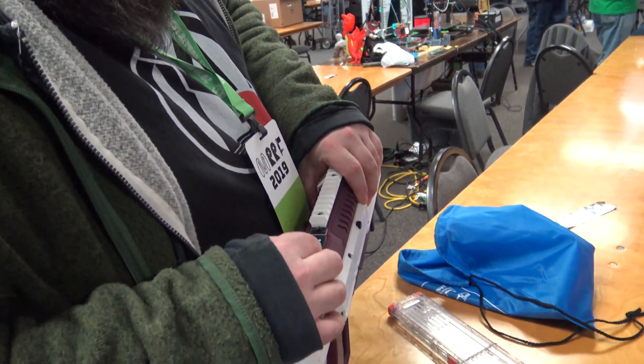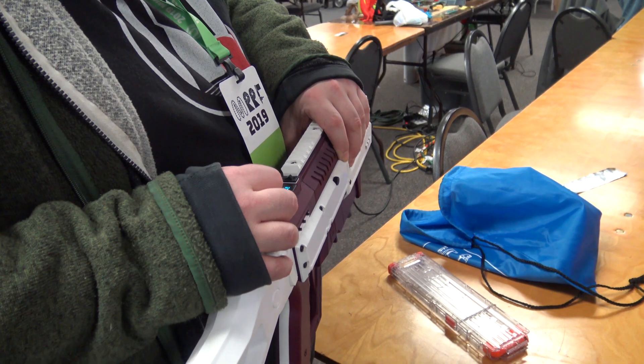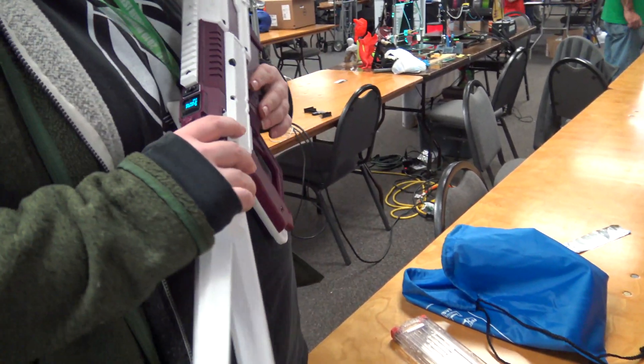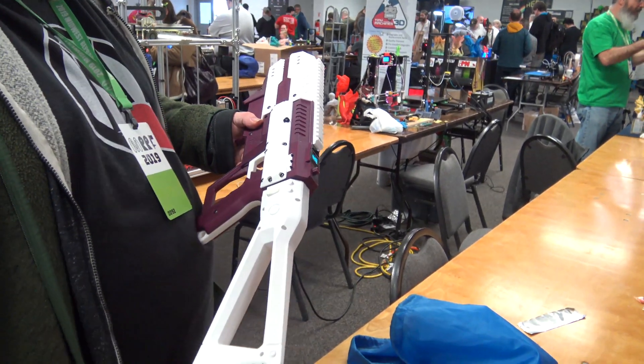I can also do rate of fire — if I want 6 darts per second or 12 darts per second, I can switch that on the clock. So this is all built into these. I can also save profiles, and then I can set these buttons for presets, meaning those profiles are now activated by these buttons.